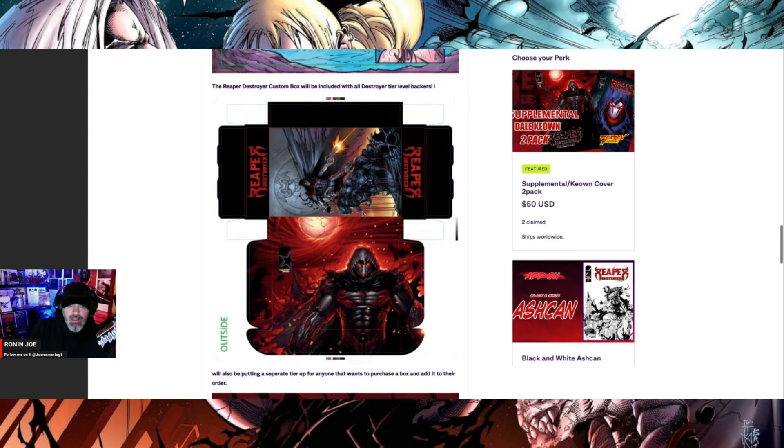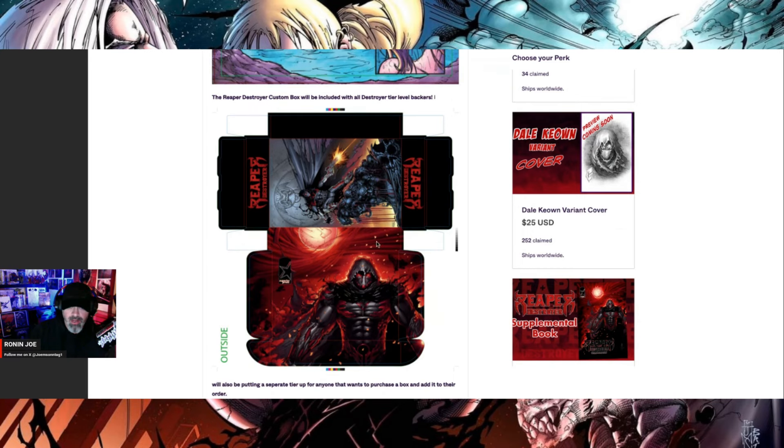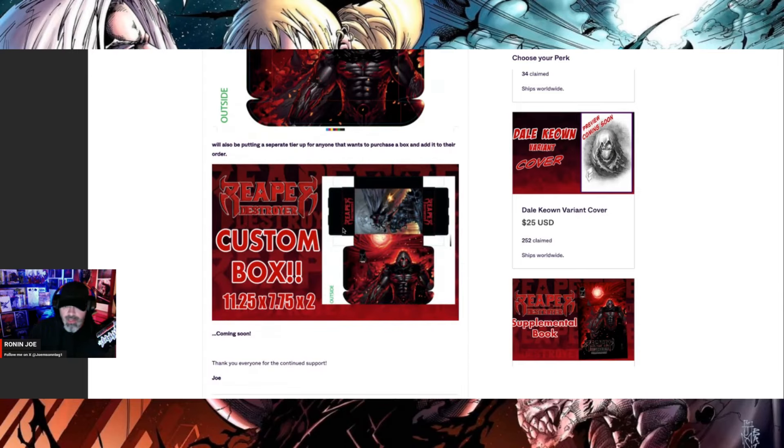Here is a design for the custom box in the Reaper Destroyer tier — anybody that backed the number one tier, the 200 tier, gets this automatically. Everything will be shipped in this box inside a plastic sleeve as well, just to protect it, since a lot of people collect these boxes. We're going to try to protect it as much as possible. We'll also be putting up a tier on the campaign for just the box itself — probably a limited run of maybe 20 to 30 at most.